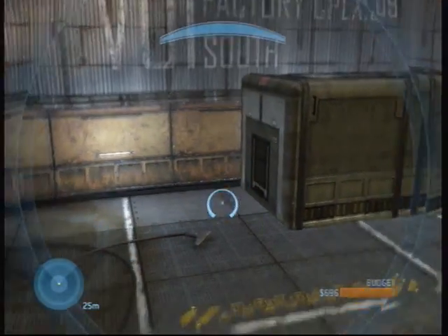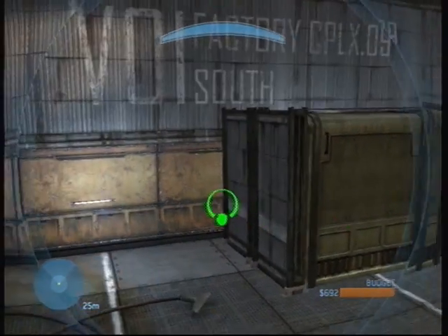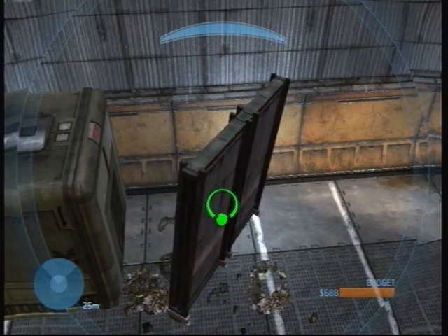First, I'm going to show you how to fuse objects into the map. Now, you want to place an object in the area you want it to be. You need to make sure that it cannot move, so you have to put walls around it and something on top.